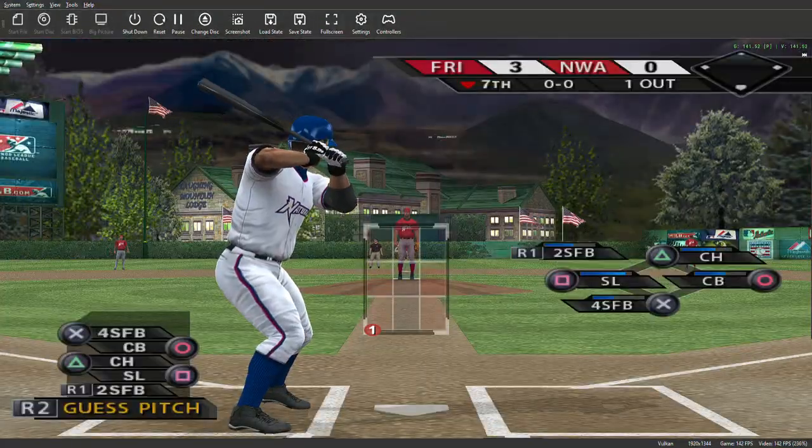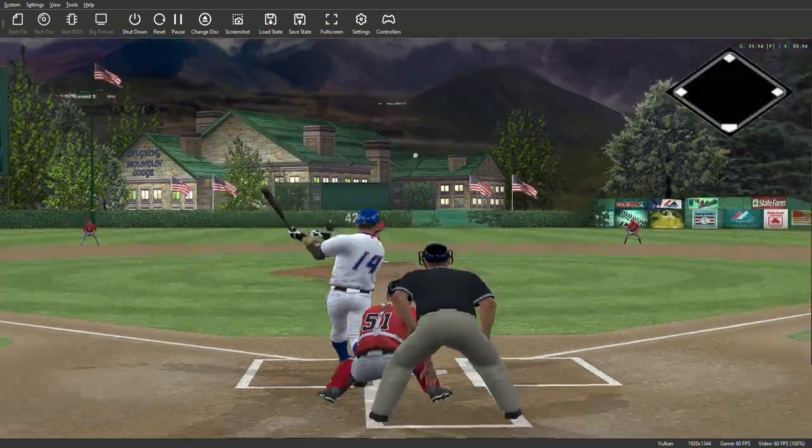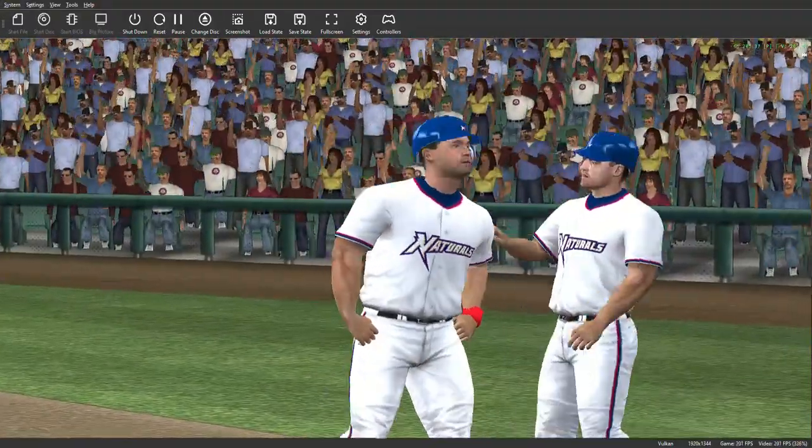Number 14 will begin, now 1 for 2 thus far. Here's the pitch — swing and a hard line to center field, and that will get down for a base hit. This guy doesn't seem to have any problem; he's got the only two hits in the game.